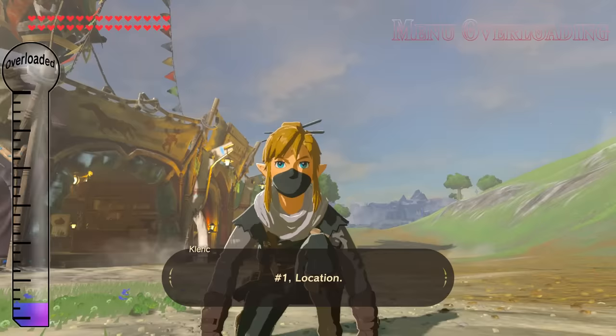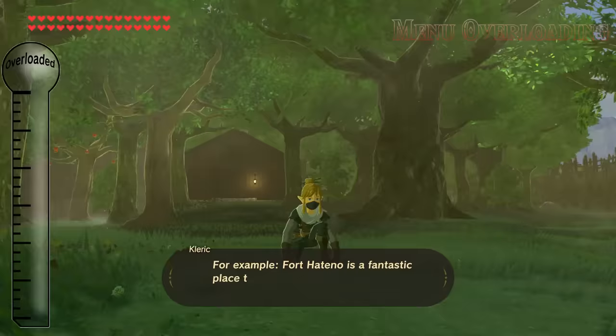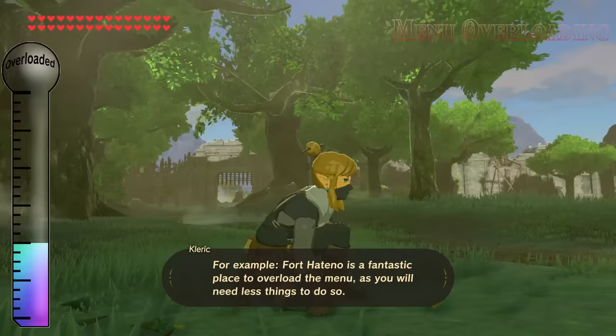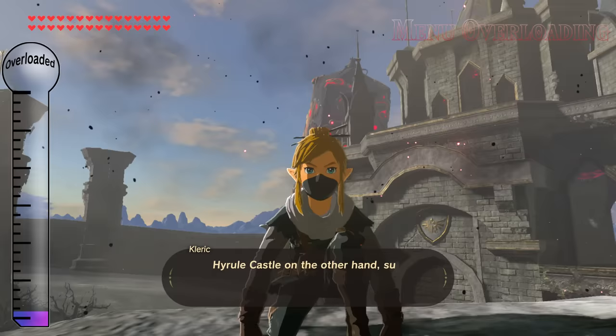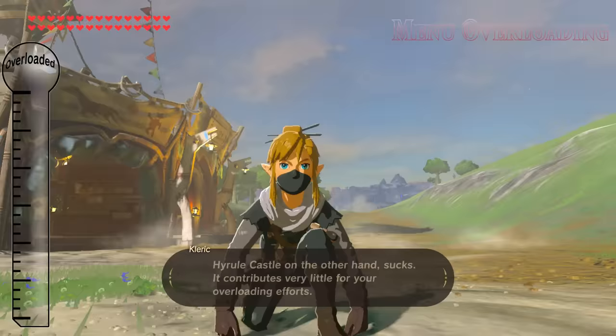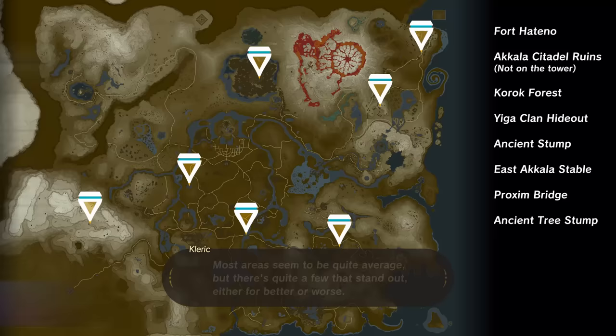Number 1: Location. Certain areas contribute to overloading the menu more than others. Fort Hatano is a fantastic place to overload the menu, as you will need fewer things to do so. Hyrule Castle, on the other hand, sucks — it contributes very little for your overloading efforts. Most areas seem quite average, but there are quite a few that stand out either for better or worse. Be sure to visit these areas if you're struggling to reach that overloaded threshold.